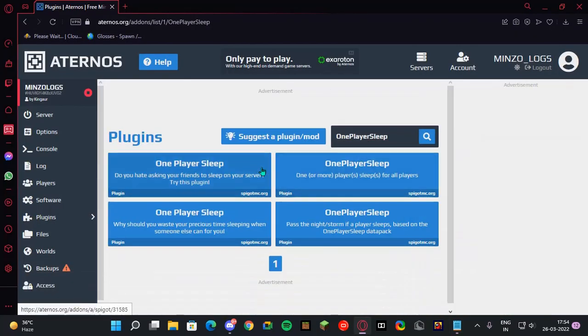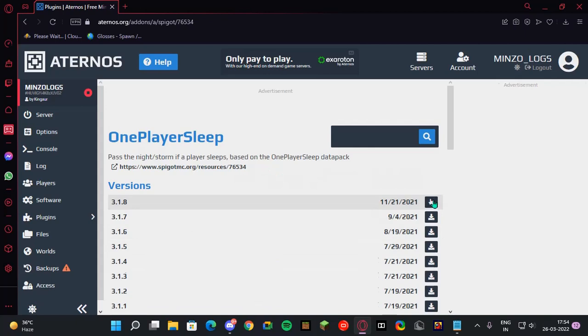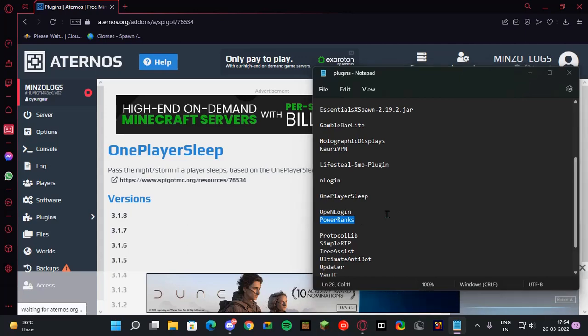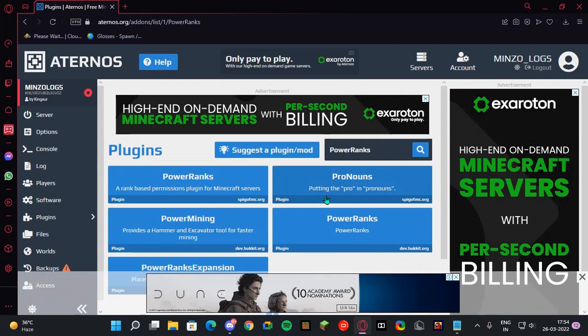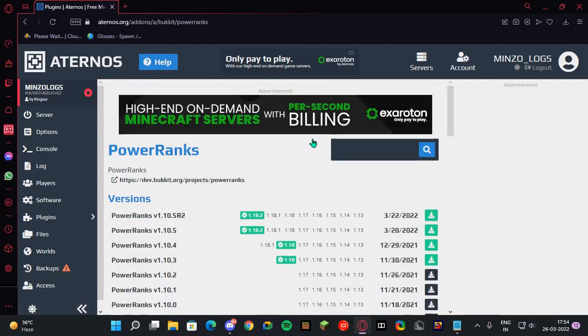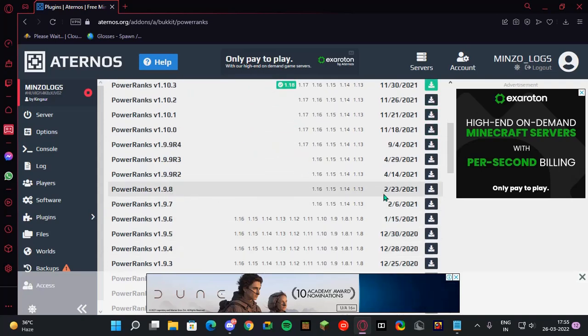For one-player sleep, I recommend One Player Sleep — it's the best out there for passing the night. Install this plugin. Then for permissions, you can use PowerRanks, LuckPerms, bPermissions, or Group Manager. Install whichever you prefer, but don't use PowerRanks version 1.10 because it eats up memory and your server will lag a lot. I recommend installing version 1.9.8.